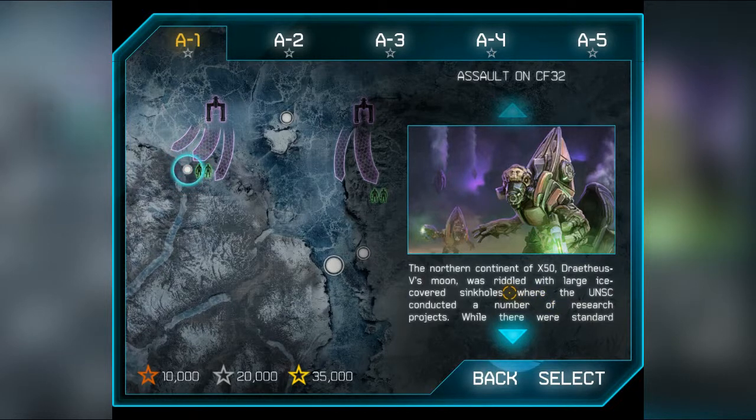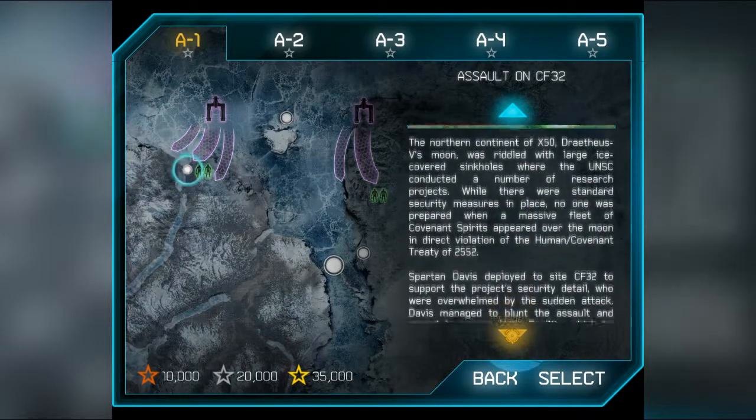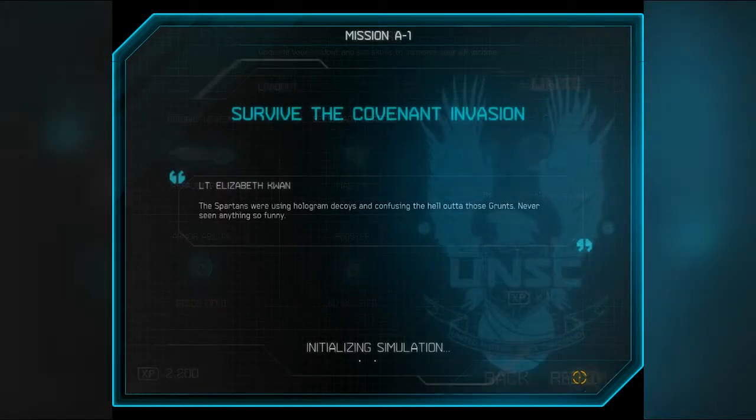If you want to read the mission briefing — Assault on CF-32 — pause now, and I'll scroll down to the next paragraph, then pause again. Okay, jumping straight into it. So here we go: Assault Rifle, Magnum. Here's how you change your skulls — I'm only going to keep it on Skull One: Hollow. Regen Fields is your armor ability — you use Q for that. And your booster — I don't have any boosters at the minute. Ready, let's go.